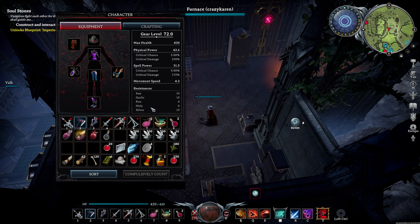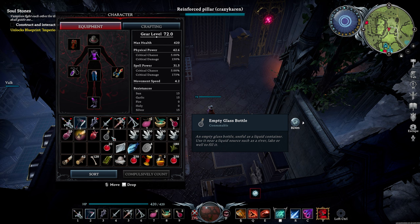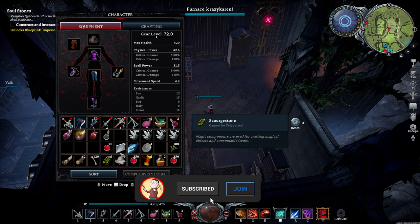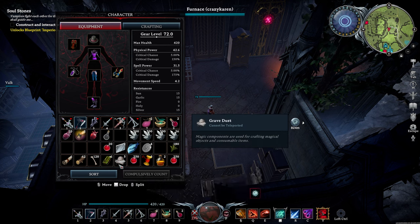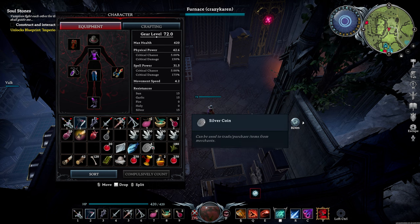The overall haul from that run is 1500 plus worth of Quartz to turn into Glass, a Glass Bottle, two Brews of Ferocity which is really good, along with some Glass, some Silver, Skirred Stones, Grey Dust, and Bones. So yeah, these are all the things you're going to need to aid you going from mid to end game.